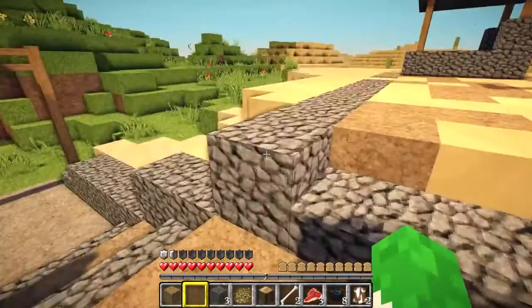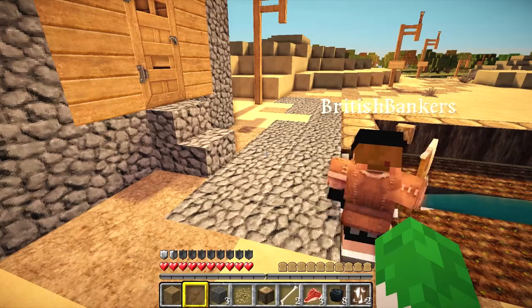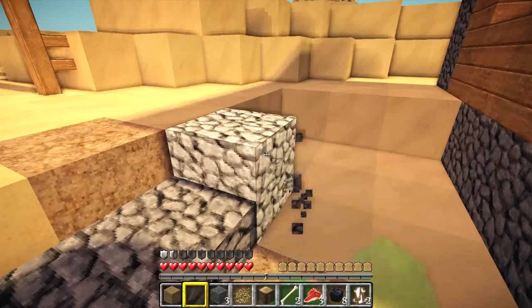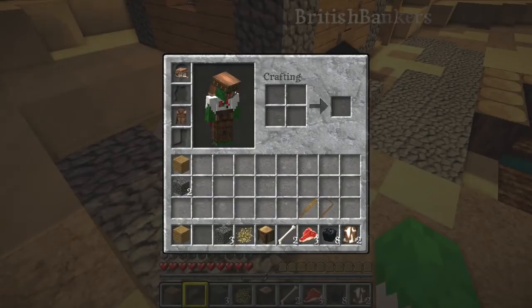Luckily there is wood here. You can do anything you like in this — you can break blocks, you can do stuff. Just get a bit of cobble as well. I'll make a crafting deal because we need some weapons, pretty sharpish, as the sun is going down.